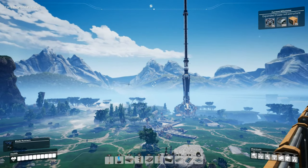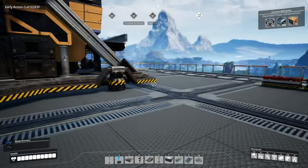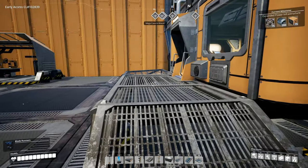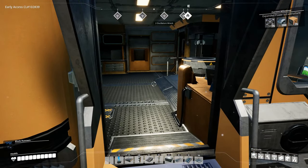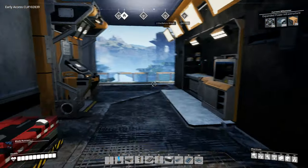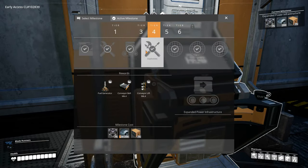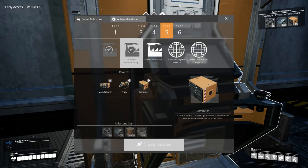Welcome back to Satisfactory folks. First things first - I forgot that I need plastic to make computers, so I can't actually make them because I'm not producing any plastic yet. I also forgot that I hadn't unlocked industrial manufacturing, which I actually need to make computers.